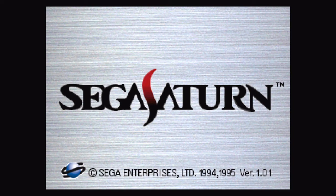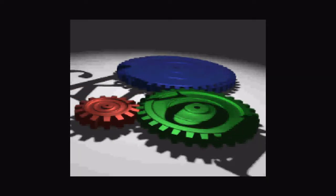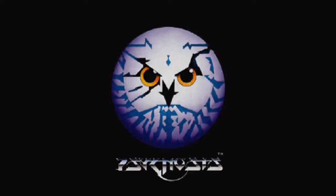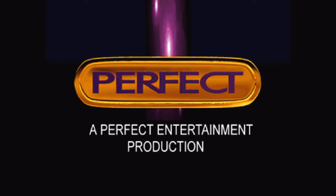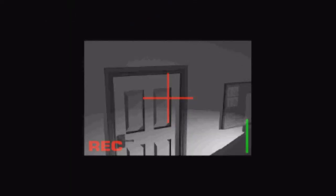Hey guys, welcome back to another Sega Saturn game history. This time we're playing 3D Lemmings. It was released in Japan on August 23rd, 1996 - it's the Japanese version of 3D Lemmings. The previous video I did right before this one was the European version. That Imagineer logo - that's just the publisher of the Japanese version.